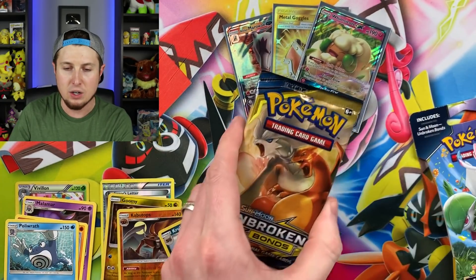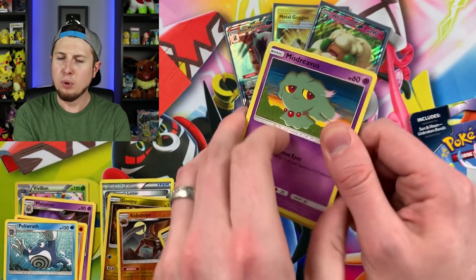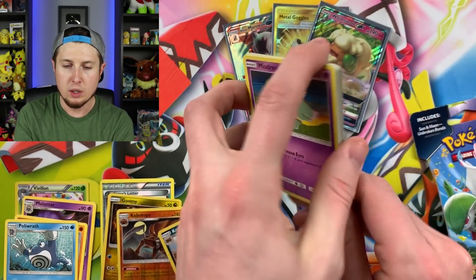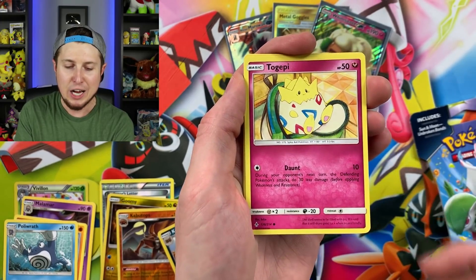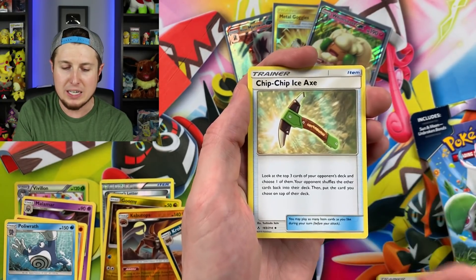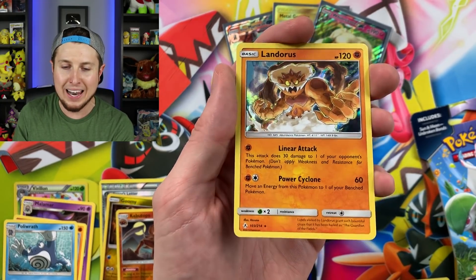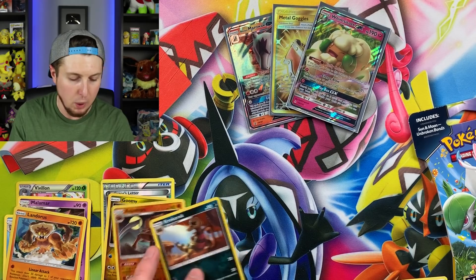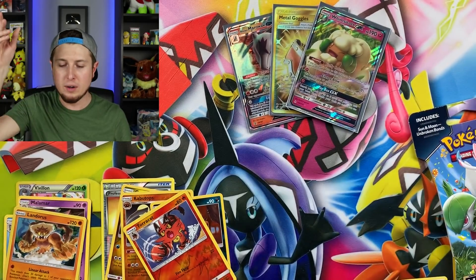Let's see what we got — we have Reshiram and Charizard as our pack artwork. If we can pull another ultra rare that would be absolutely insane. We got ourselves Misdreavus, Glameow, Growlithe, Gastly, Togepi, energy, Martial Arts Dojo, Fairy Charm, Chip-Chip Ice Axe — love the name of that card — reverse holo Tauros, and a holo Landorus looking mighty fierce. Landorus, I feel like you've been causing some mischief with the weather lately, but you can be my friend. There's the code card for that one.